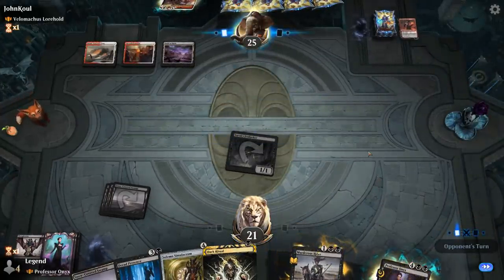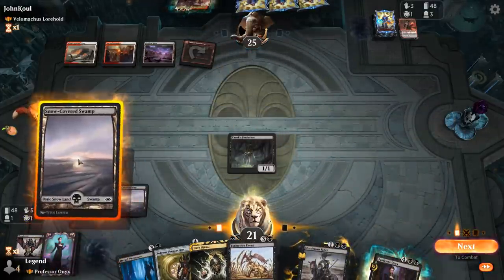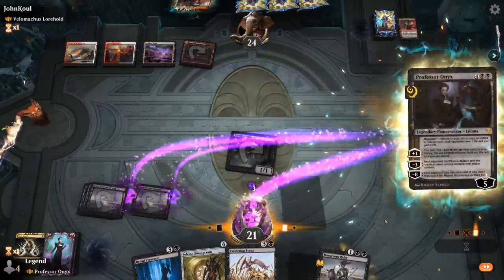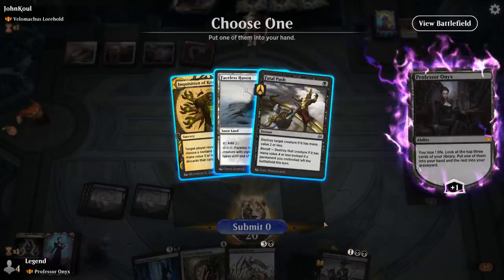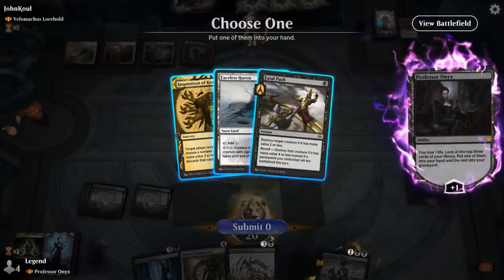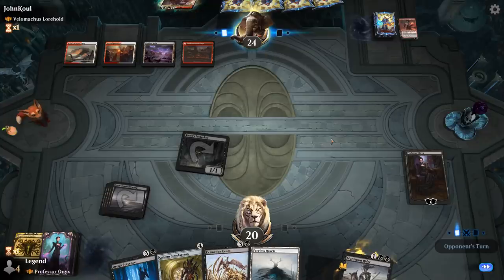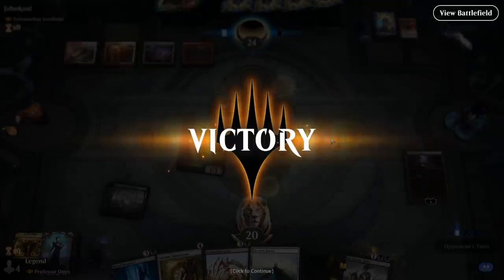Dark Ritual is an exciting card, and getting to play it in Historic Brawl is awesome. We Sarkhan the Fenlurker and then Dark Ritual out Professor Onyx — an incredible tempo play. We consider Inquisition versus Faceless Haven off the plus. Sadly Haven doesn't trigger Dread Presence but we still want to hit our land drops. Our opponent concedes the turn after Professor Onyx resolves — just too much for them to handle.